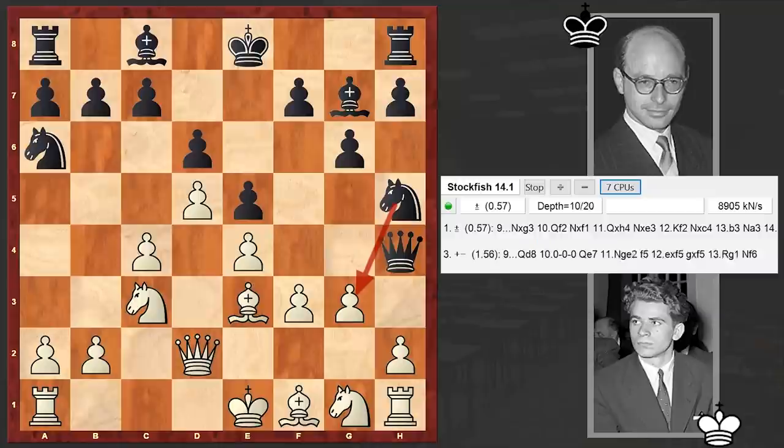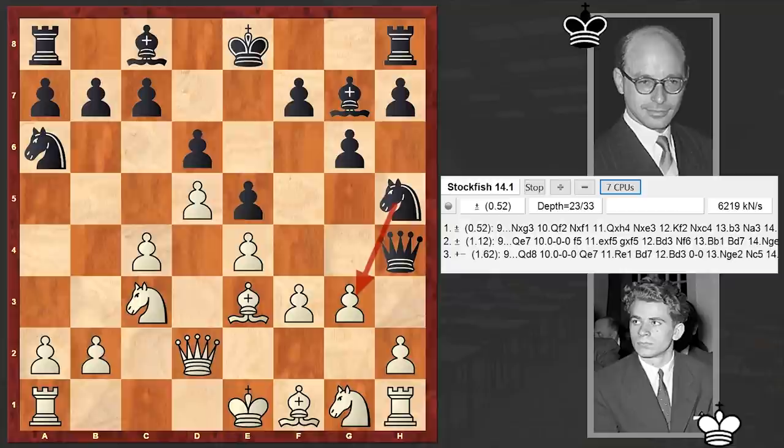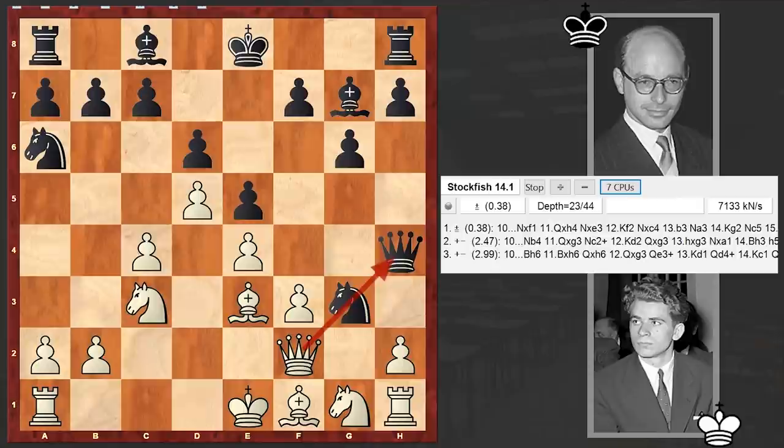Up to this point the continuation Nxg3 had not been seen, and it was here that Bronstein made a novelty — he went for Nxg3. This leads to a queen sacrifice. What is interesting: years later in 1992 when Bronstein was playing against Deep Thought, he moved his queen back to e7 — he didn't go for this tricky line. Now let's see how this crazy game is going to end up.